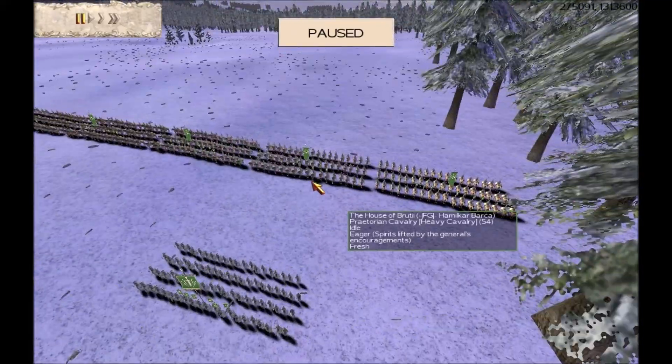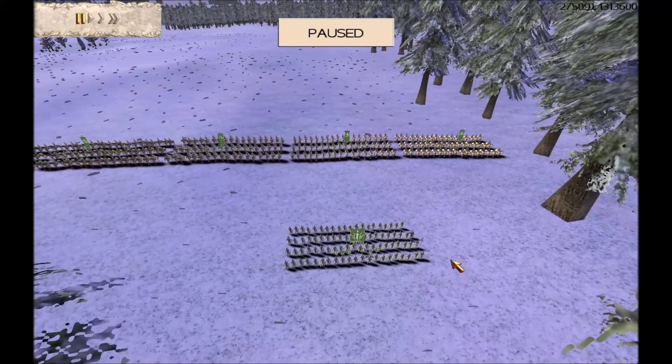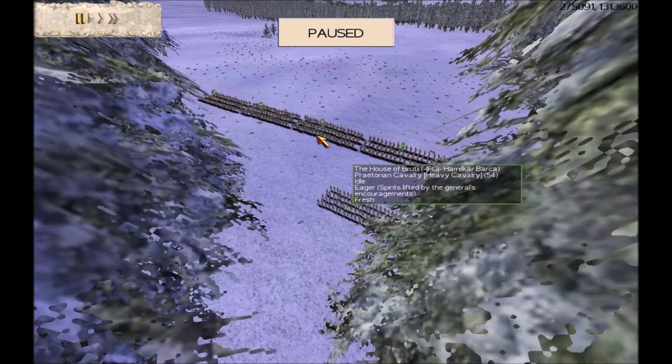Their next teammate is RTW player FG Hamill, called Barker. He has got 4 archers, 9 infantry, and 6 cavalry. He usually brings serious cavalry — he's got 7 upgrades, experience stripe, gold shield, gold attack on his cavalry. So that would be a tried and tested army of his.